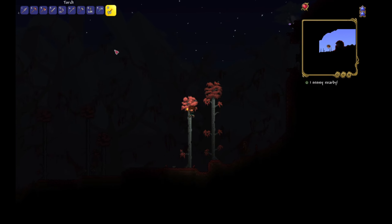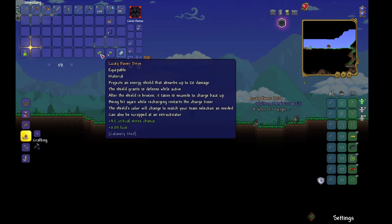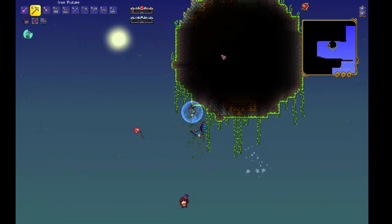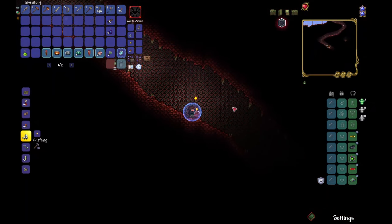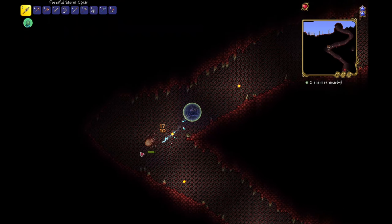And guess what? I had a prickly encounter with some thorn bushes. But goodness, I found the Rover Drive. It's like a personal little bubble that can tank about 20 damage — great for non-lethal pebbles or mild breezes, but not so much for monsters that can basically look at you and you pop. I dove back into the underground crimson and Newton decided to give me a physics lesson. Everybody hurts, okay?